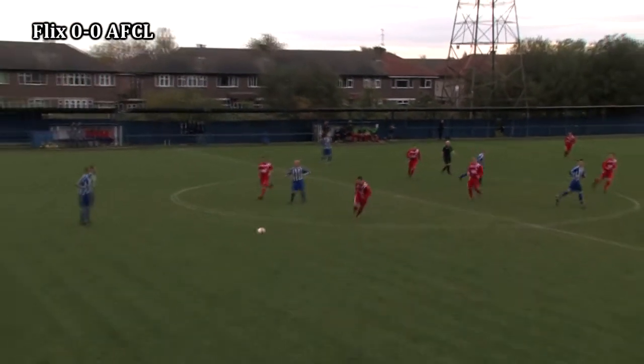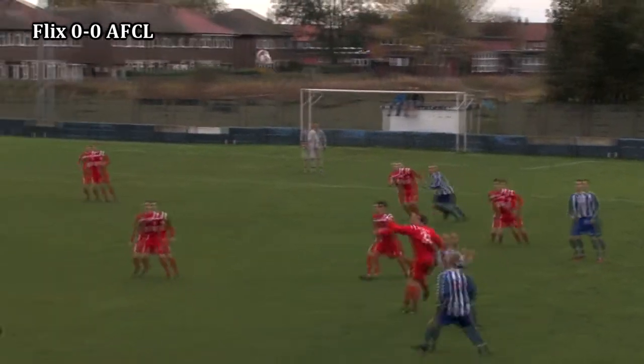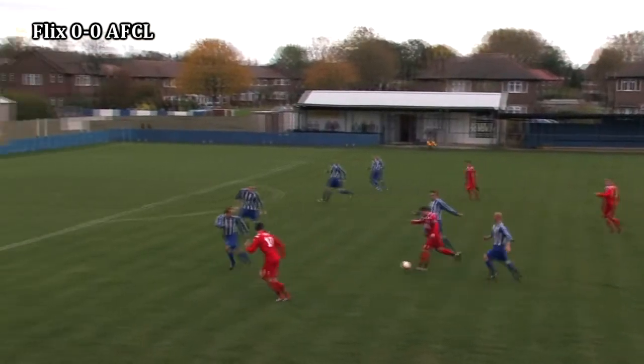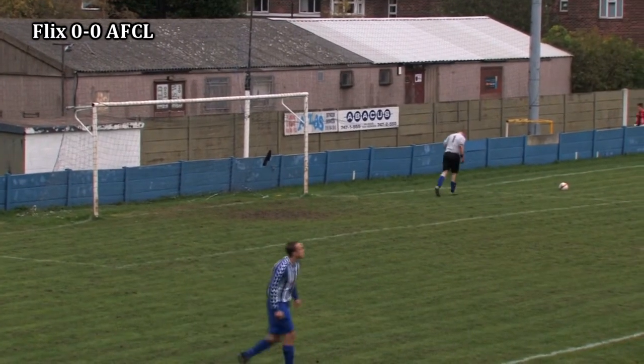Flixton get this North West Counties League Challenge Cup second round tie underway. Marley knocks it forward looking for Egan. Brown wins the header. Torpy does likewise and the ball drops to Williams on the halfway line, who drives hard into the Flixton half and has a shot low along the ground. Harrison scrambles across but the ball was always going wide.